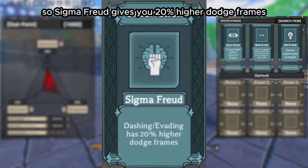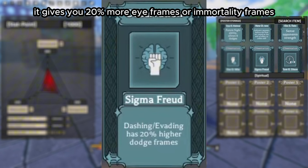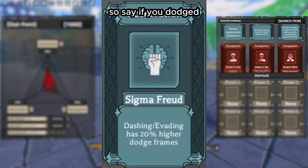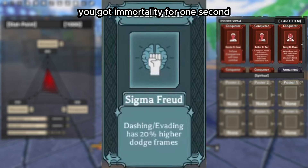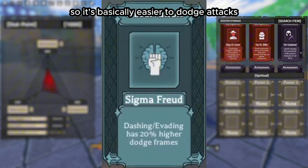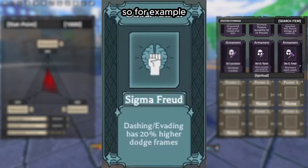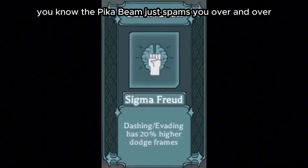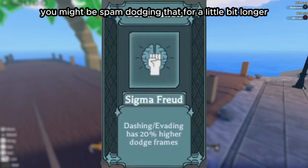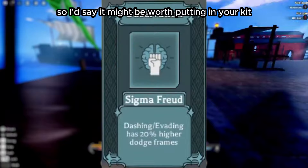Sigma Farood gives you 20% higher dodge frames — 20% more iframes or immortality frames. So if you dodged and had immortality for one second, that would now last 1.2 seconds instead. It's basically easier to dodge attacks and lets you survive longer in AoE attacks that are relentless — for example, the Pika Beam that spams you over and over. You might be able to spam-dodge that a little longer. It might be worth putting in your kit.